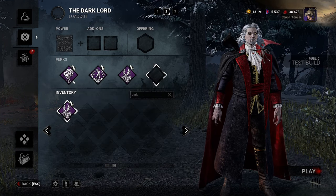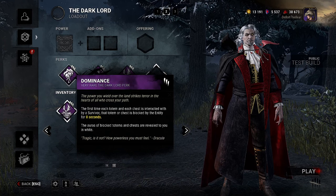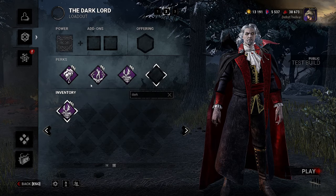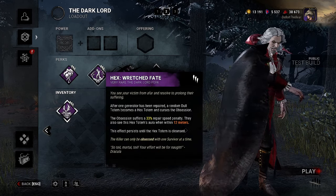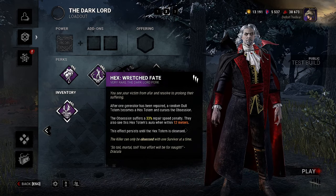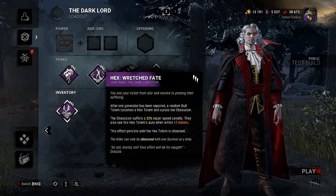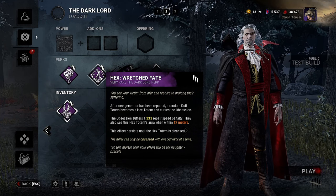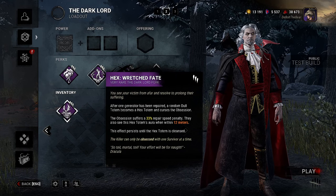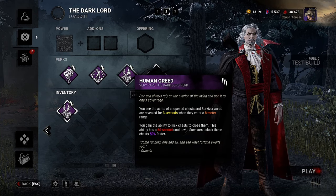We have Dominance: the first time each totem and chest is interacted with by a survivor, that totem or chest is blocked by the entity for eight seconds, and the auras of blocked totems and chests are revealed to you in white. Then we have Hex Wretched Fate: after one generator has been repaired, a random dull totem becomes a hex totem and curses the obsession — the obsession suffers a 33% repair penalty and also sees the hex totem's aura when within 12 meters. This effect persists until the hex totem is cleansed.